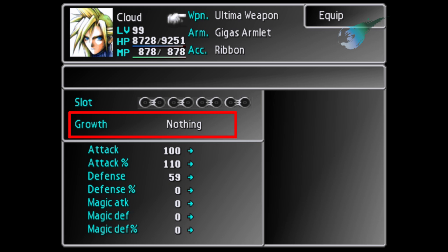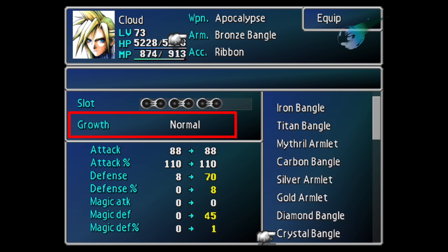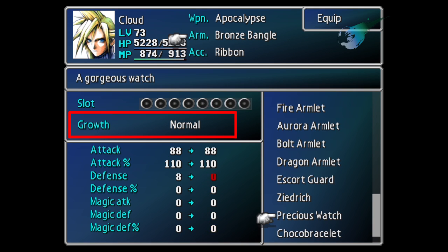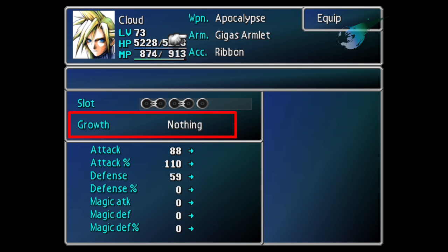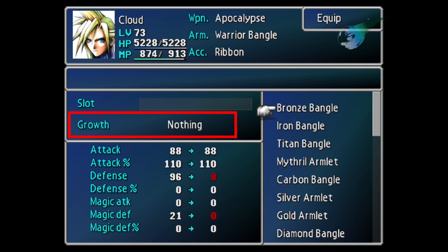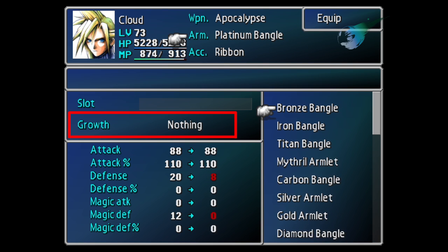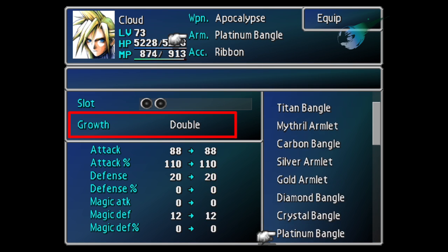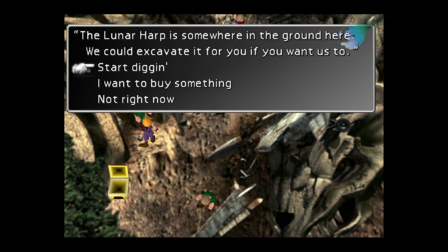Now let's take a look at the armor. Same rules apply. Most armor will have a normal type, but there are a few exceptions. The Bronze Bangle and the Ziedrich, for example, won't give materia growth because they don't even have any materia slots. The Warrior Bangle and Gigas Armlet also don't have materia growth, which is too bad because the Warrior Bangle is a really good piece of armor. On the flip side, the Platinum Bangle and the Rune Armlet give double growth. I would recommend using the Rune Armlet while you're farming — you can buy these from the shop in Bone Village.